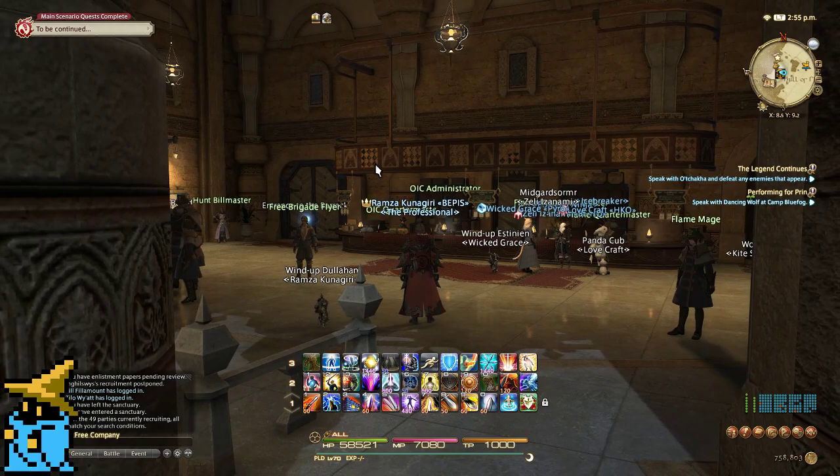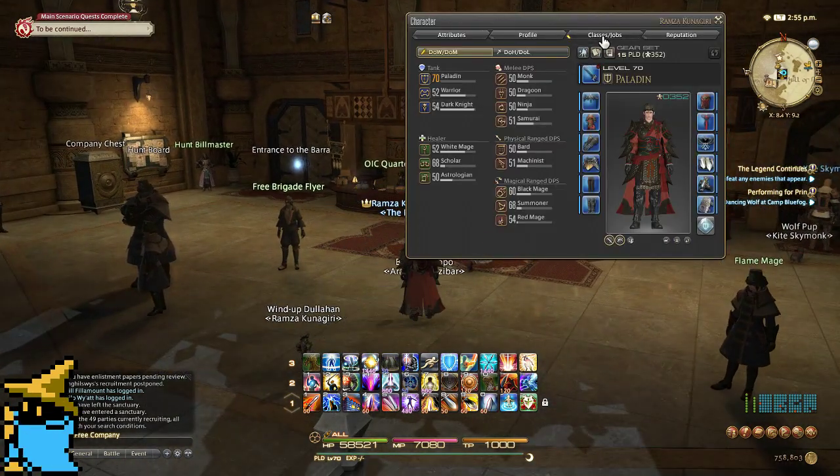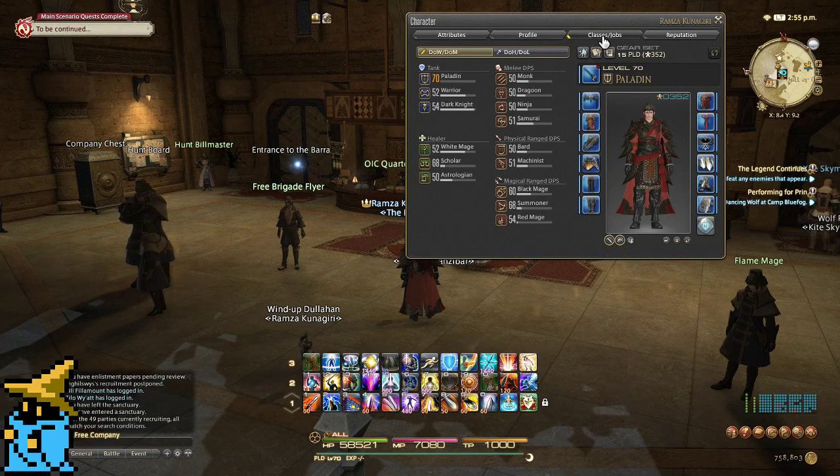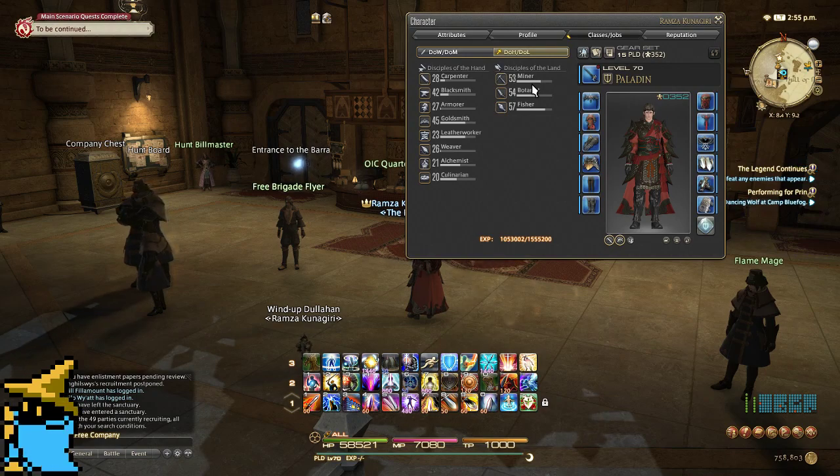First off, you're going to want to be level 20. You're going to want to join a Grand Company — it does not matter which one, but since I joined Immortal Flames, I'm going to show you guys that one. From there, you're going to want to unlock maybe 3 or 4 of your crafters or gatherers and get them up to level 5 or 6 — it doesn't really matter.